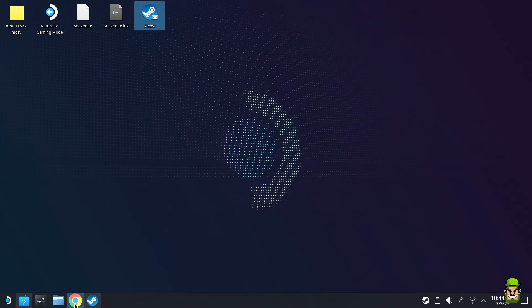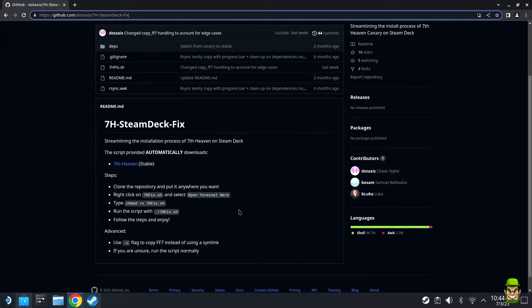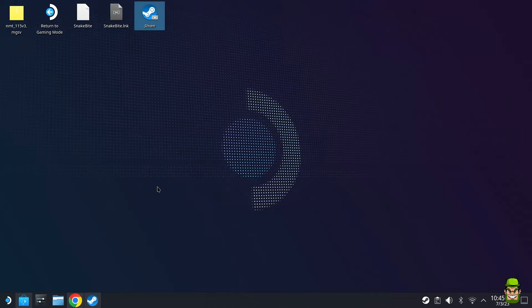Open up the browser and go to github.com/access/7h-steam-deck-fix. Now, following this guide — as I said — there are some missteps, and there are some very important programs you need if you're going to get this to work fully. So have that open in the background and minimize it; we're not going to do any of that yet.